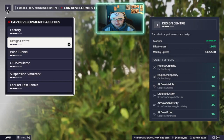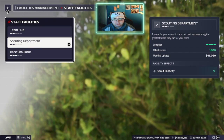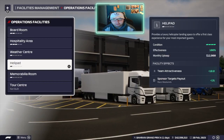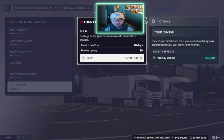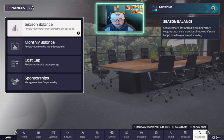Looking at facilities: we have a Level 3 factory, Level 3 design center. Wind tunnel, CFD and suspension are all Level 2, and the car park test center is Level 3. Staff facilities are Level 2, and Level 3 for the race simulator - which will be massively important if we bring in Teo Porcher. For operations facilities, the first things I'm going to upgrade are the helipad, the tour center, and the memorabilia room.